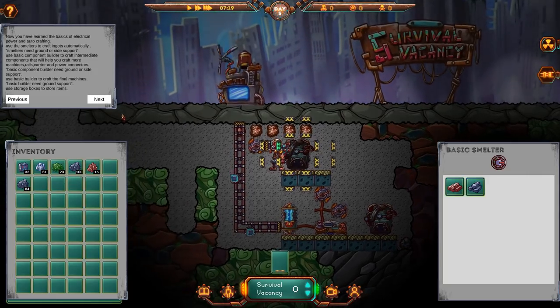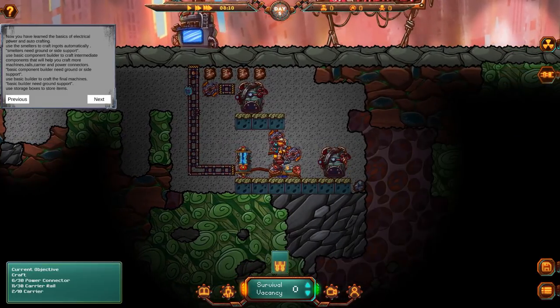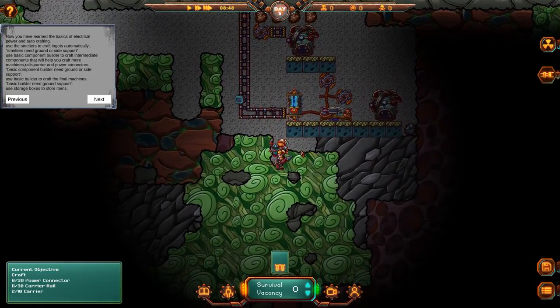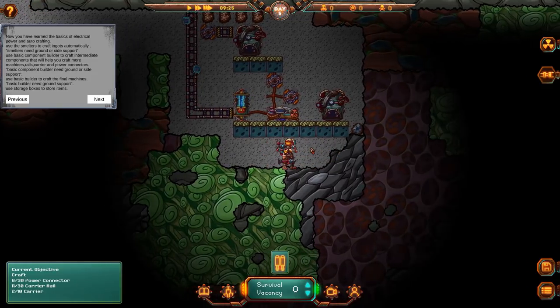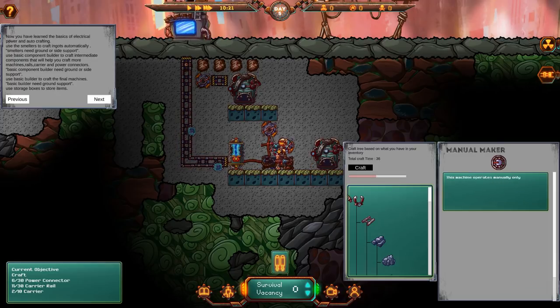I ran out of fuel. Start crafting another carrier. I think I get to get iron while I'm here. I have to be directly below it in order for it to work. Oh well, I can still at least get a ton of iron. I'm going to add more carriers because these things are really slow — I wasn't quite expecting them to move so slow. It takes so long to make. Smelters need ground support. Use basic component builder to craft immediate components that will help you craft more machines, rails, carriers, and power connectors. Basic component builder needs ground or side support.